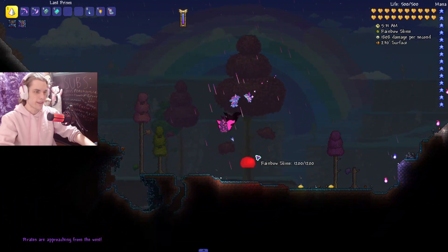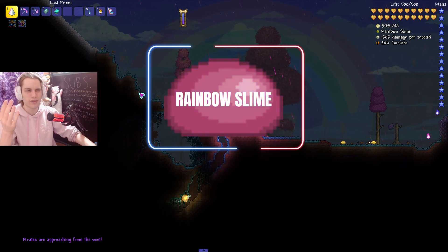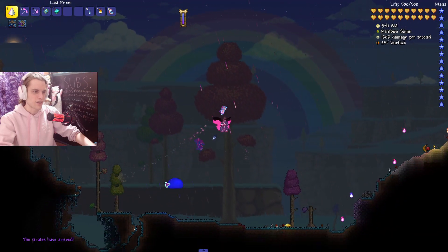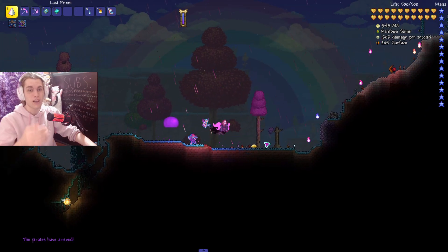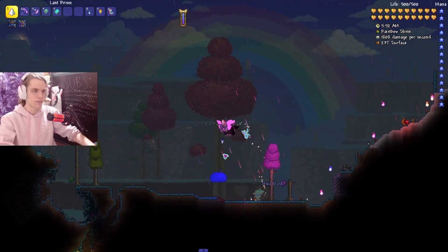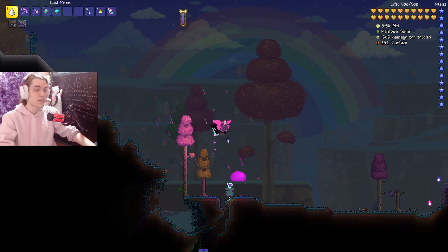The next enemy is the Rainbow Slime, which only spawns in the Hallow while it's raining — a really interesting spawn condition. It's rarely found naturally, drops Rainbow Blocks, and sits at 1 out of 5 on the rarity scale. You might encounter it if you happen to be in the Hallow during rain.